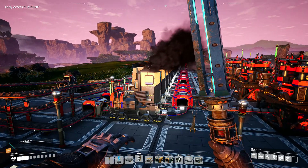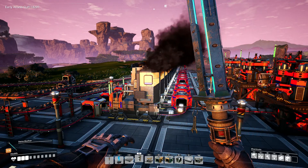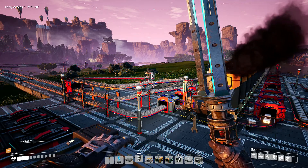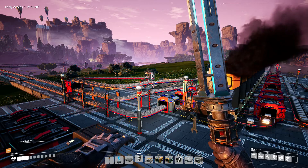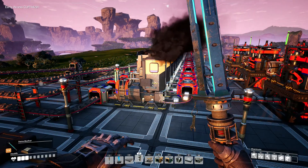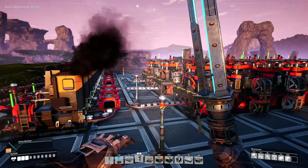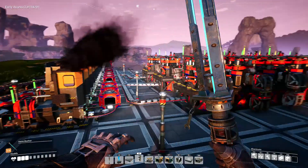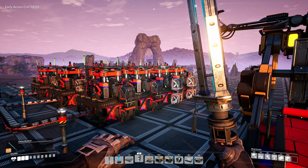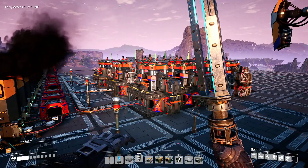I have 12 smelters running iron ingots, split into three groups of four, because right now we only have access to the Mark II belts which can only process 120 items per minute. The recipes I'm using work out so that each group of four can run one production line. I have four constructors making iron plates — each constructor takes 30 iron ingots per minute, which is what one smelter produces.